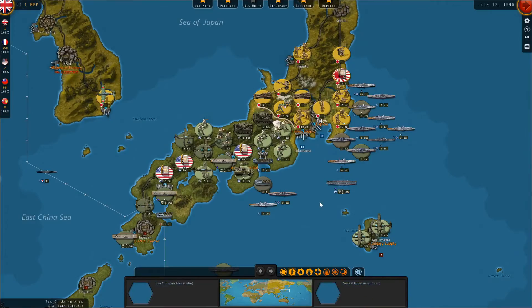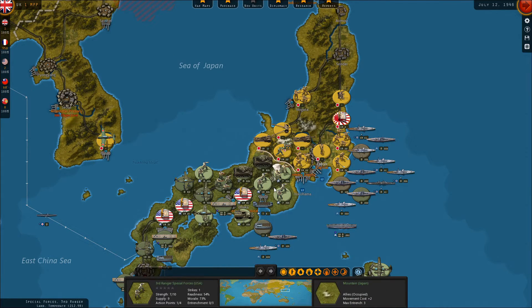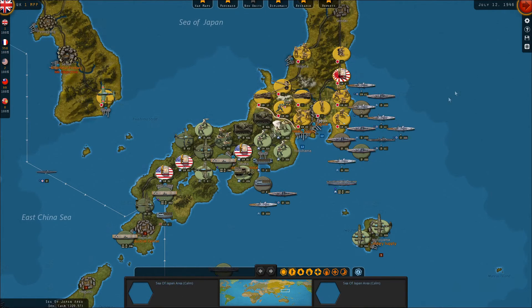The one area that the war is going really well for us is in Japan, where we've taken Nagasaki, Hiroshima, Osaka, Kyoto, and we're now on the border of the western hex of Tokyo. Tokyo is a two-hex city, so the capital is located in the eastern portion of the city, but we are directly adjacent to the western portion of the city, and we'll begin the assault on that soon. We'll go ahead and get started right away and see if we're able to continue our assault into Japan.